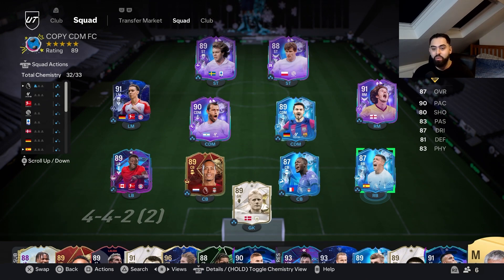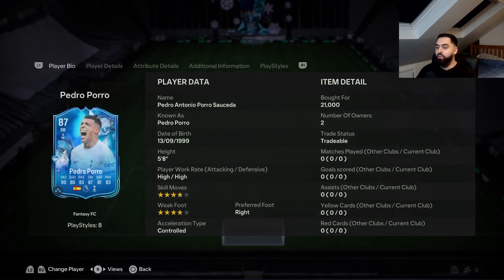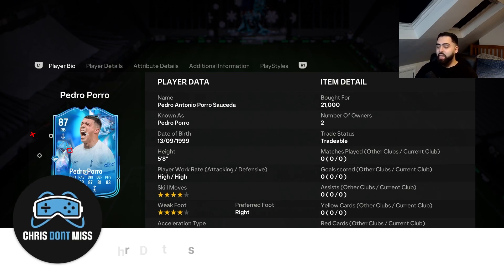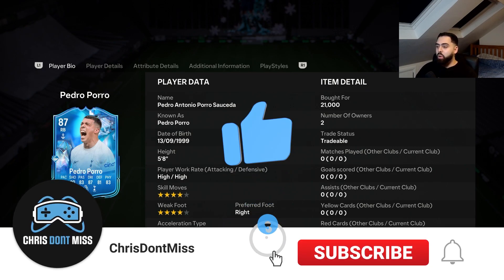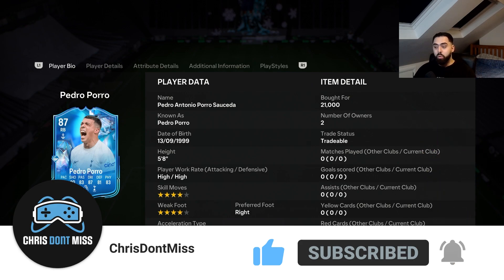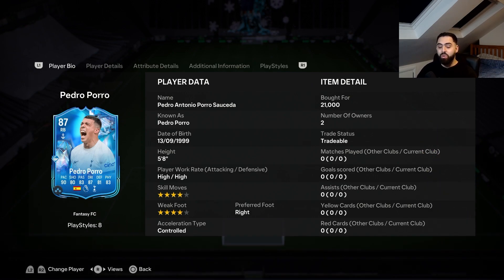Welcome back to another video guys. Today we are reviewing the one and only — and I did not know that this guy's name was this long — Fantasy FC Pedro Antonio Poro Salcedo. Don't know if I butchered that, but we picked him up for 21,000 smackeroonies.